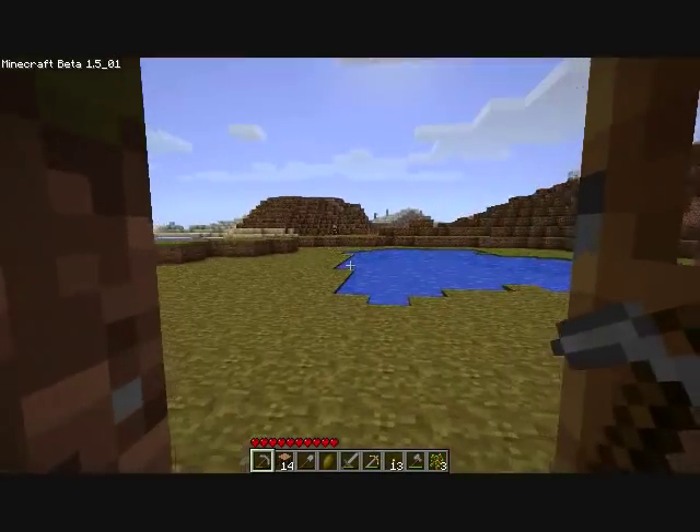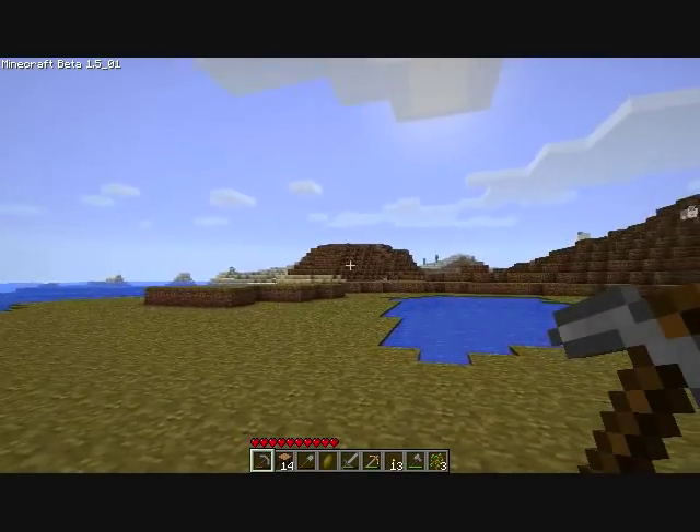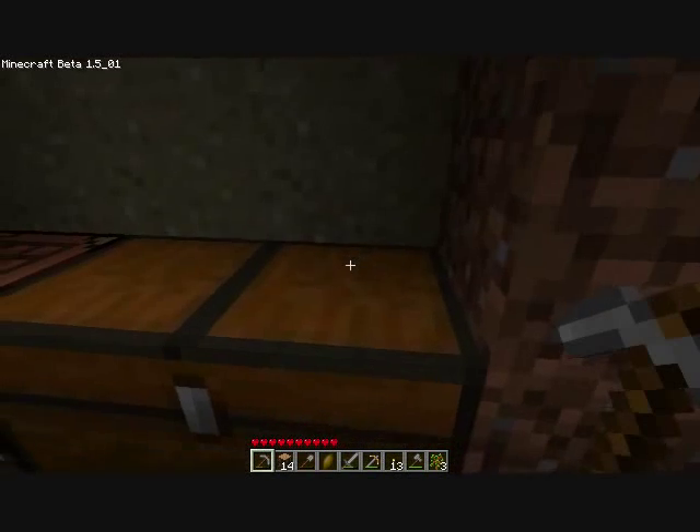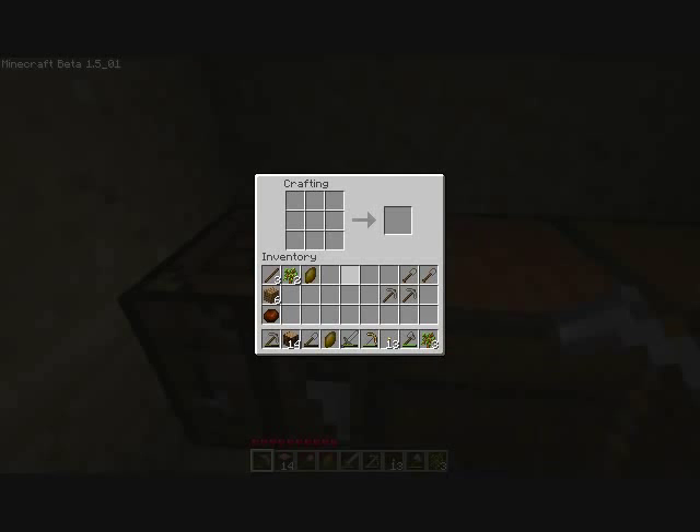I was exploring a little bit off camera and there's more wood over there. What we're going to have to do is make something here so we can go over there. We're going to need a chest — that's not enough wood. Let's refine all this. Chest.